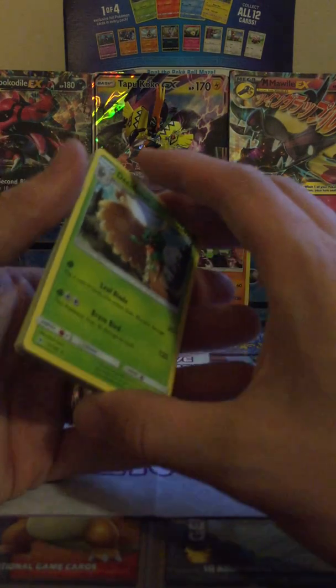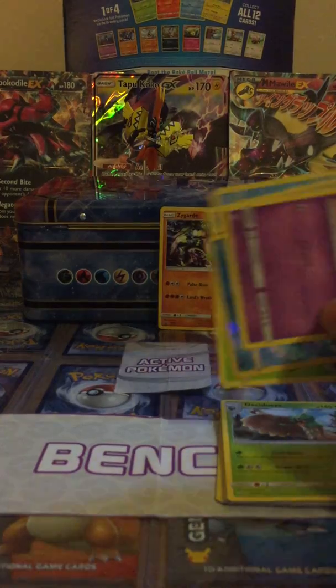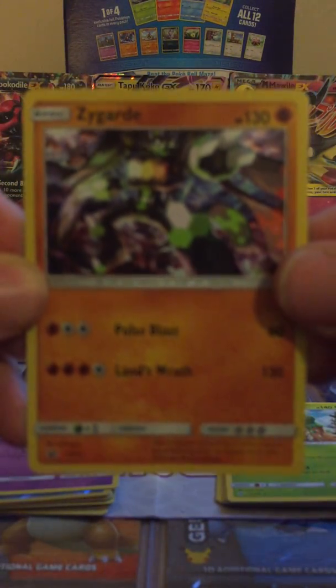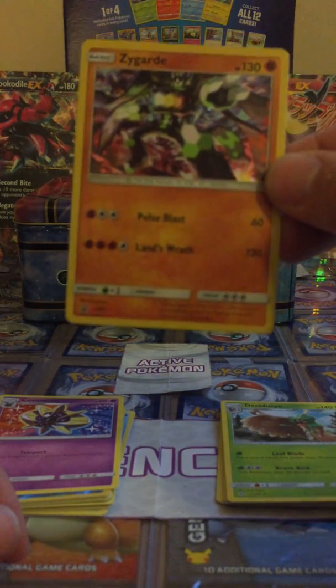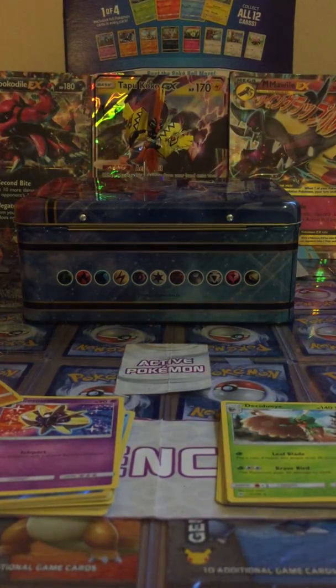I mean, what's that — ten packs? Horrible luck. And I think maybe just one rare holo. So no great luck there. One last quick look at the Zygarde — it's a nice card. This has been Ham's Pokemon, thanks for watching. Until next time, goodbye!